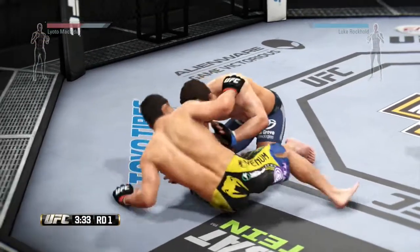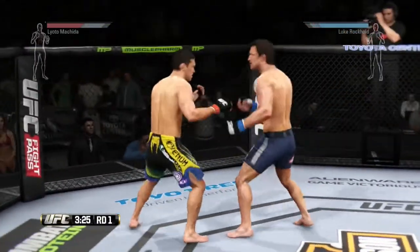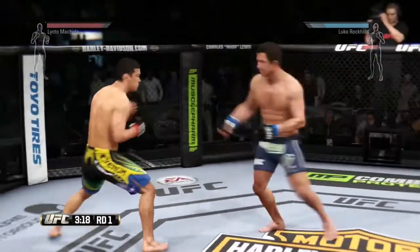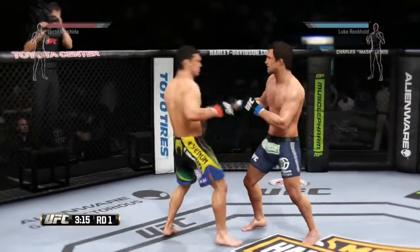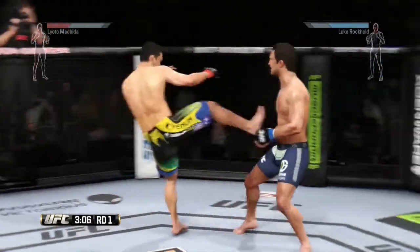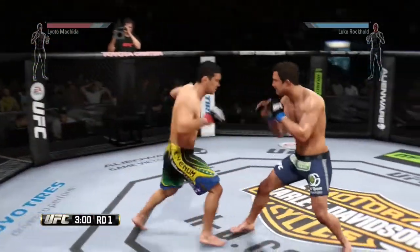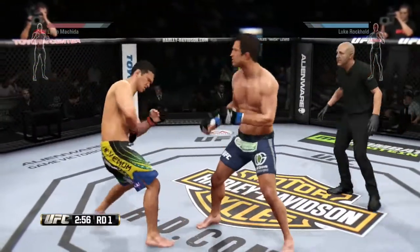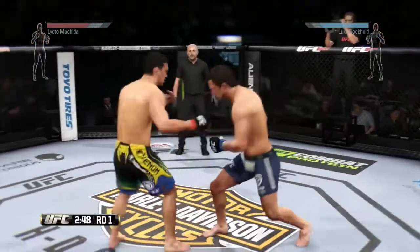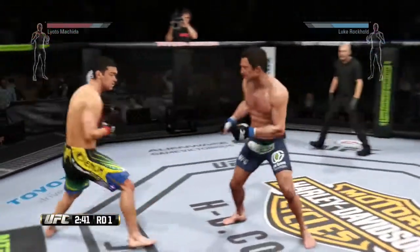Hammer fist by Rockhold. Back up to the feet. Barely missed with that leg kick. Nasty inside leg kick. Combination. He did damage with that hook. He was in perfect position to block that hook.